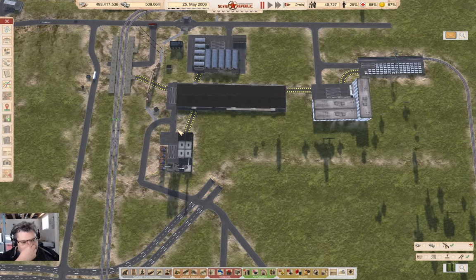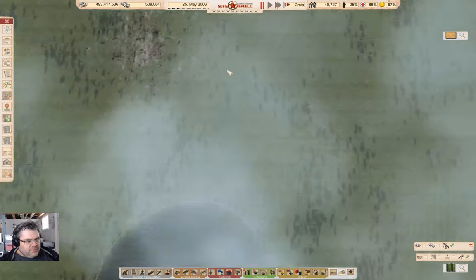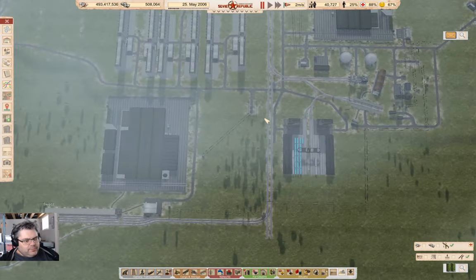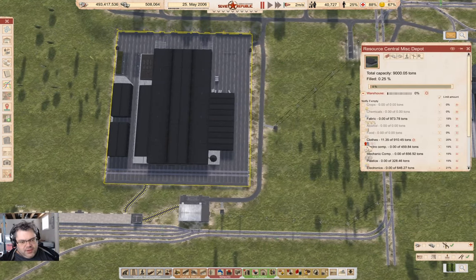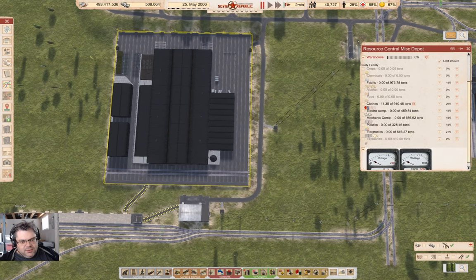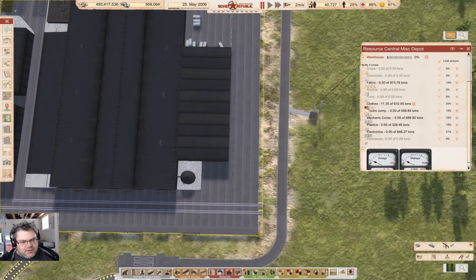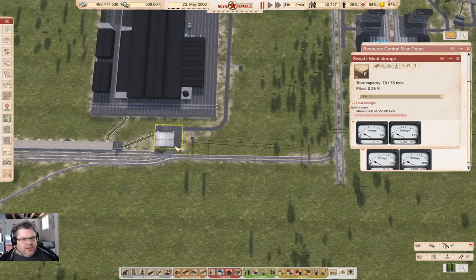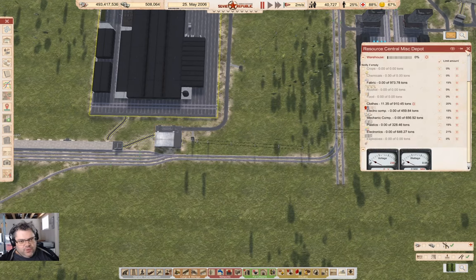I need to take a look at what I'm collecting into Resource Central. Where did Resource Central go? It's over here. So what am I collecting into here? I have clothes, and nothing else coming in here just yet. I do want electronics — I want everything to come into here, electronics and meat as well.